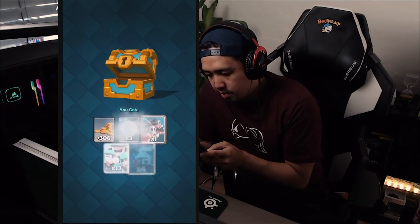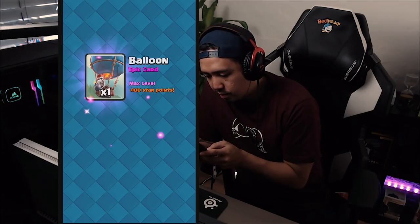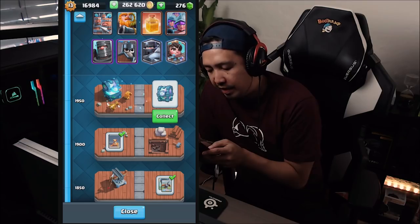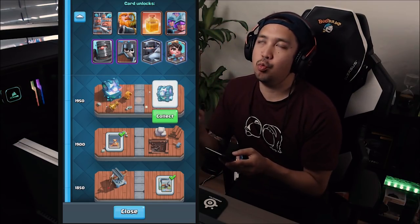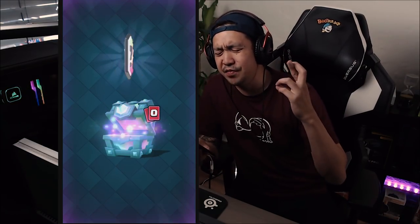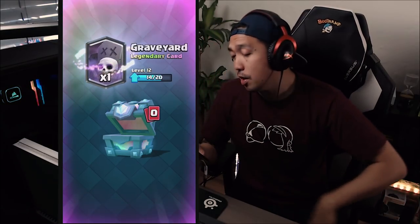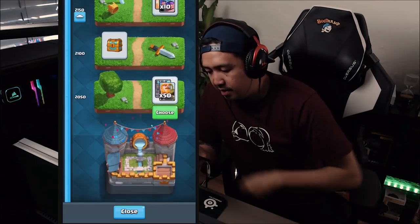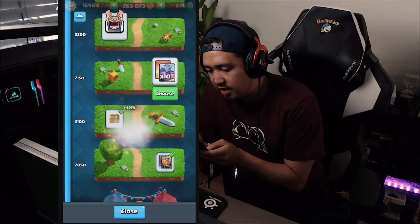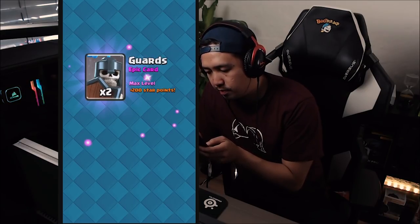Wizard! Let's take this. 1,000 gold. Poison or tornado, doesn't matter — I'm actually earning a lot of star points right now, that's good. Rocket, gold, doesn't matter, I'm so maxed out. Now we're stepping into a legendary chest. What kind of legendary do I want? I want the lumberjack or the lava hound. Come on — oh, graveyard! Not bad, I'll take that.